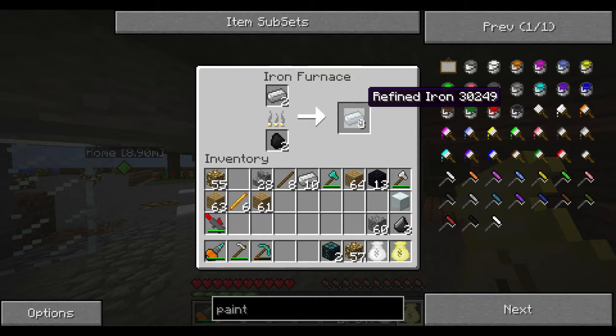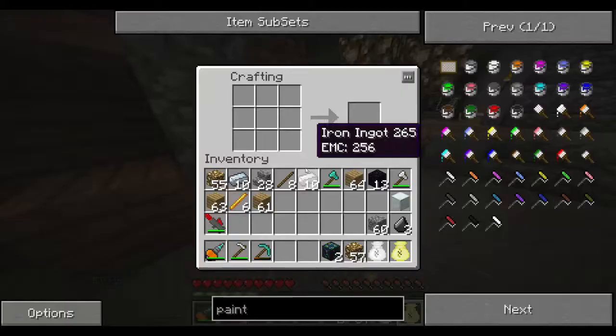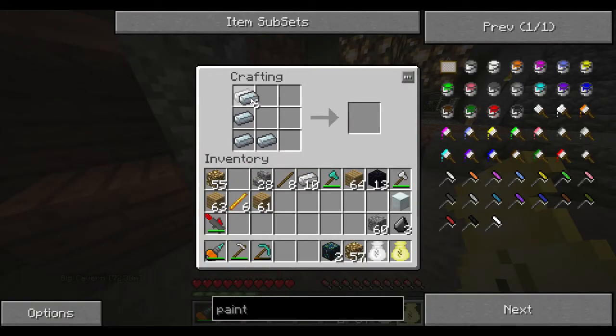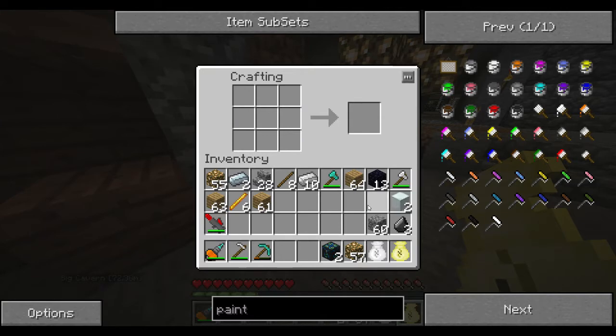The recipes for all the stuff we're making can be found online. I use the TechIt Classic Wiki — it's a really good resource with lots of diagrams. So over here we create the machine block the same way you do a furnace. We've got one there, we've got our second one now. So we've got all the components we need, except now we need an electronic circuit.